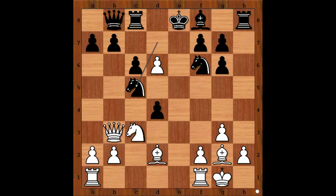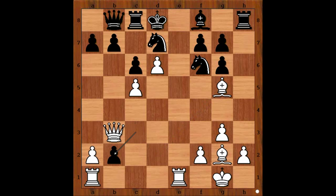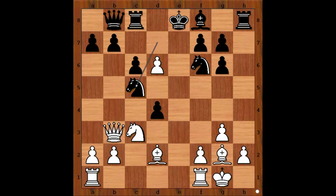Well, if d takes on c3, then rook from f to e1 check. King to d8. Bishop to g5, pinning the knight. And after c takes on b2, rook from a to d1, and perhaps queen takes on f7 could be next.